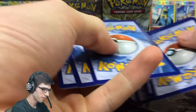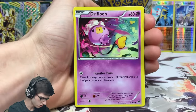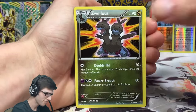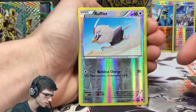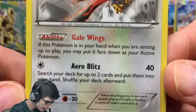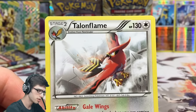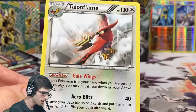Pack fifteen: we've got a Seedot, Drifbloon, Aipom, Mankey, Shellos, Ninja Boy again, Zwelous, a Greedy Dice - which says you can only play it if you took it as a face-down prize card; flip a coin, if heads take one more prize card, quite a gamble. And a Talonflame with the Gale Wings ability - if this Pokemon is in your hand when you're setting up to play, you may put it face down as your active Pokemon, skipping straight from Fletchling to Talonflame.